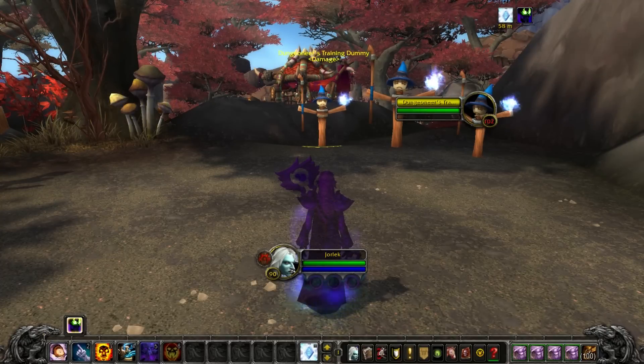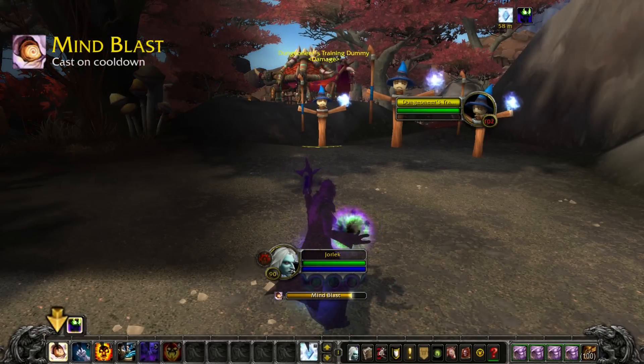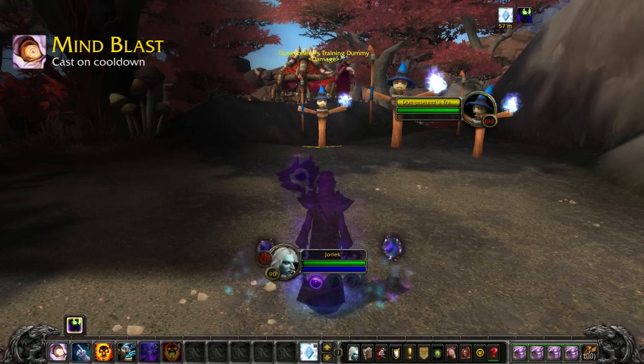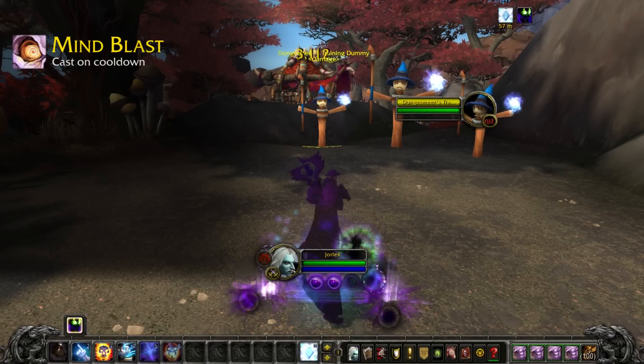You'll want to start each fight by casting Mind Blast. This is the primary way you'll be generating Shadow Orbs, so you should use Mind Blast as soon as it comes off of cooldown every time.